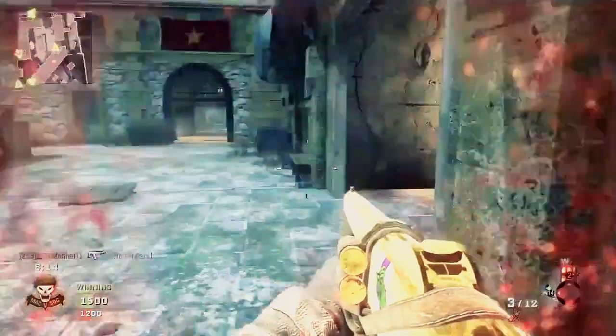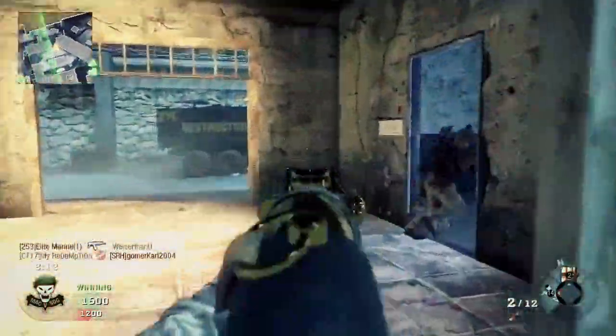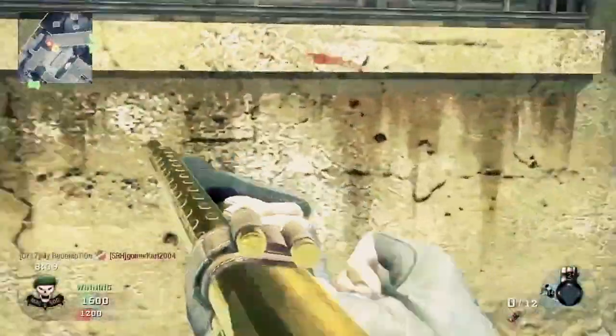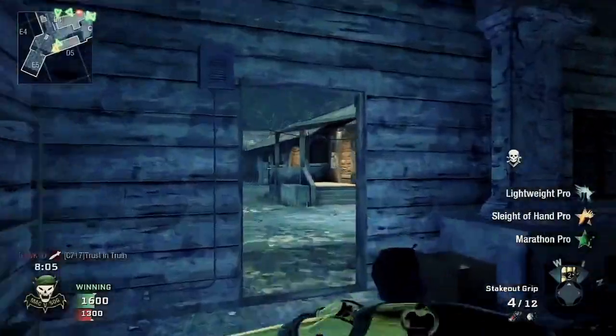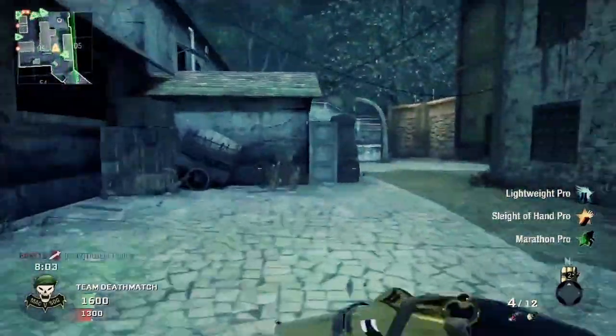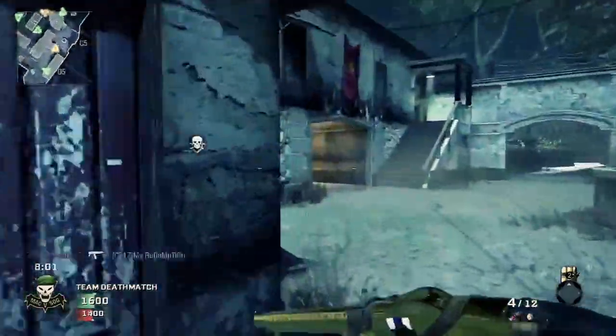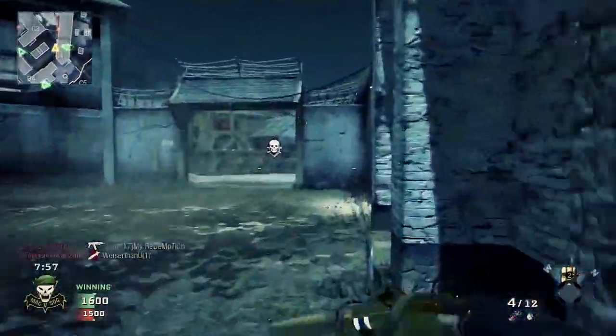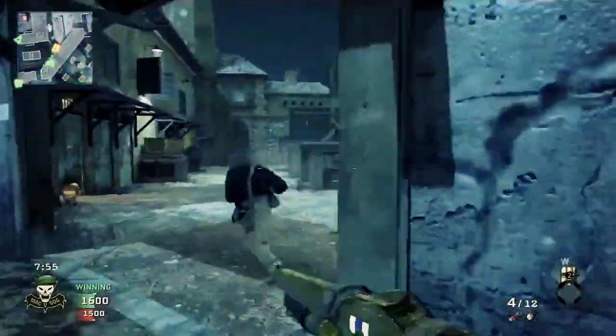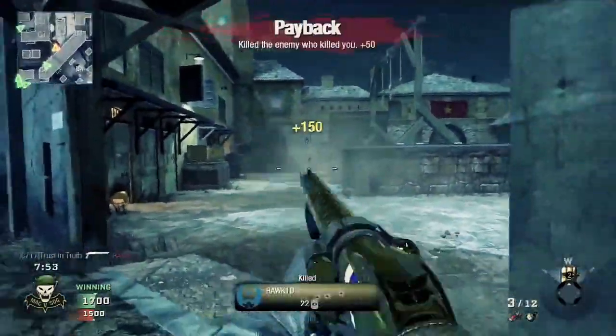The one thing I hate about Black Ops shotguns is the lack of attachments. The Stakeout only has the grip, and the other shotguns only have one attachment each except the Olympia. I think that really hurts using the shotguns, at least for me.